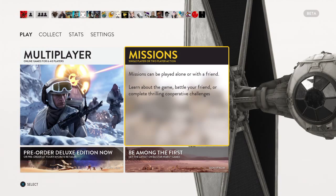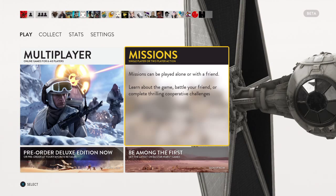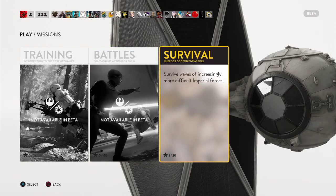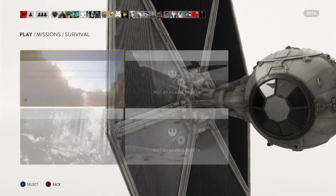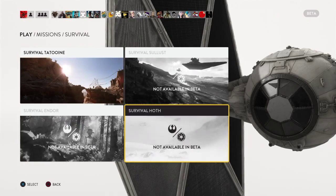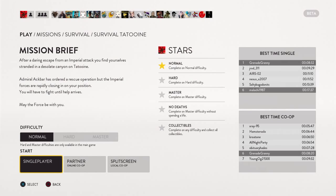First and foremost, the single player portion. For those of you who are not into the online stuff and don't really like multiplayer, we're going to cover that first. You've got training, you've got battles, and you've got survival — but of course you can't play anything but survival in the beta. That's Tatooine right there. These are all the maps you get to go to in the actual game. It's like Call of Duty zombies, only with Star Wars characters.